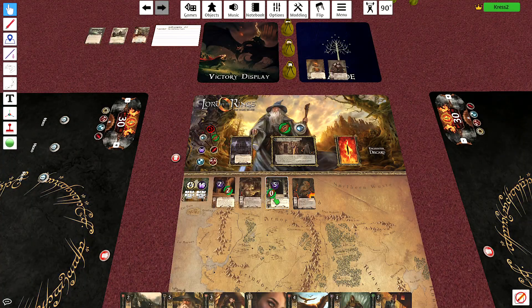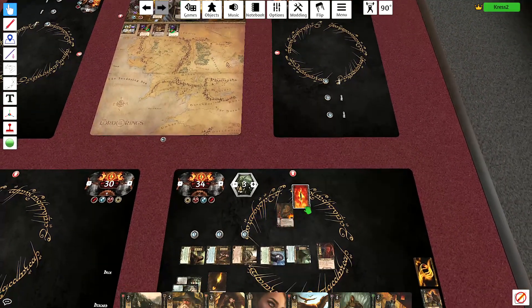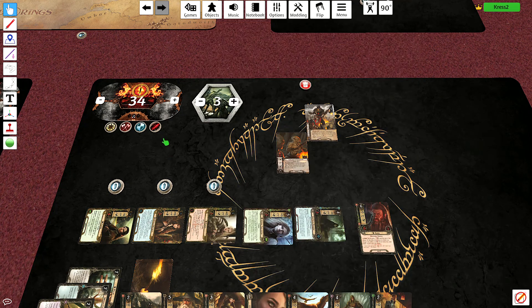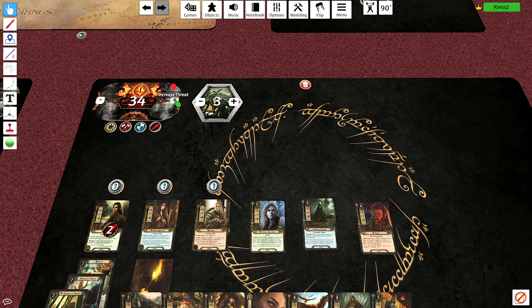This turn this would have gotten further, so alright. This comes down because I don't want to deal with this guy. I'm actually taking it undefended. It's plus one for each Goblin enemy, so that's two. And attack back for three — get rid of it.